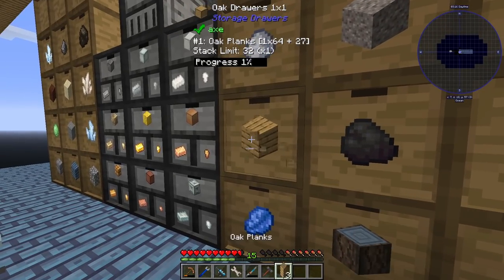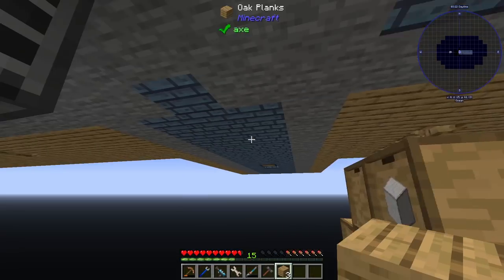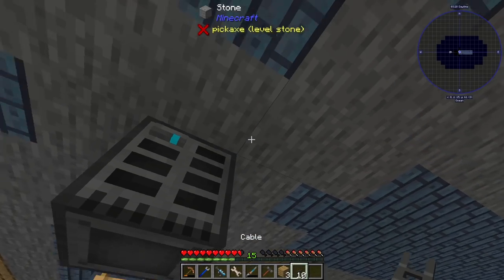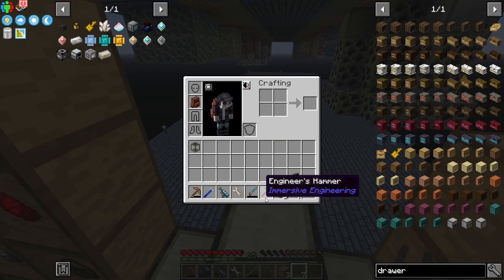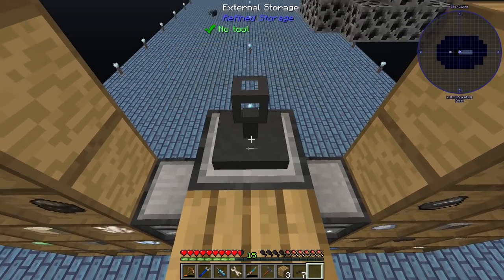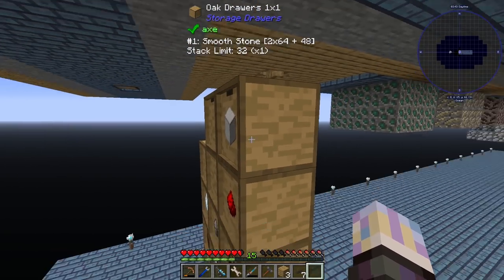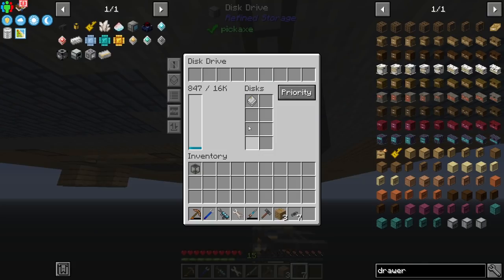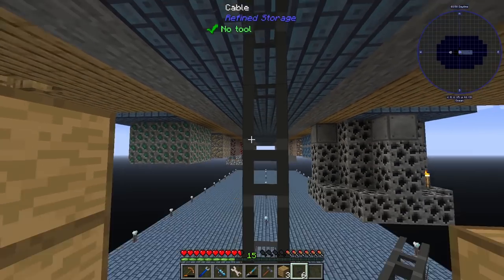I went ahead and made a drawer controller as well - super easy, we've had this unlocked for a long time, I just never got to it. That's the composting one - this is the drawer controller. Had to make one of these item writers, takes some conveyors, copper, wood, and four bronze blocks. With that we can hook it up to our storage system and the system will be able to see everything in the drawers.